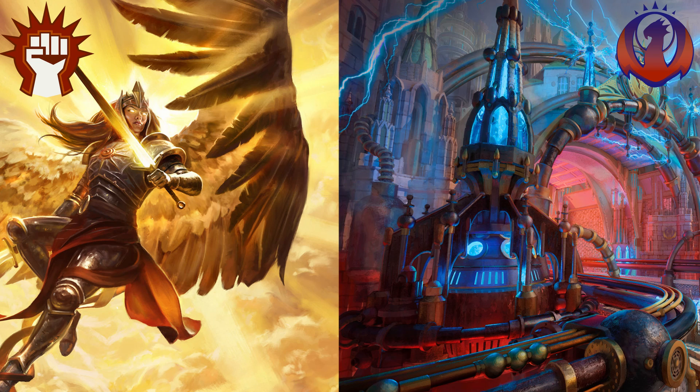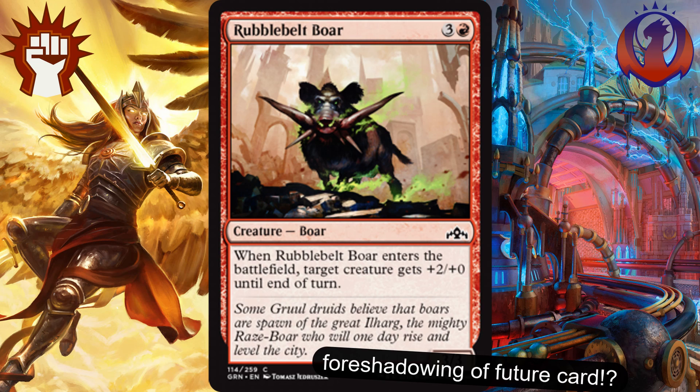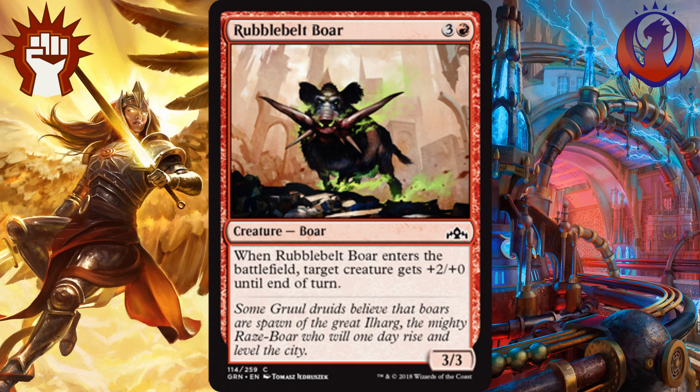Continuing on, we have red commons, and I'm going to start with an honorable mention for Rubblebelt Boar. This is a 3-3 body for 3 and a red, but when it enters the battlefield, target creature gets plus 2, plus 0 until end of turn. I mention this because for Boros, that plus 2, plus 0 will help a creature continue to mentor other creatures and keep that value chain going for potentially a couple turns. That alone could be a reason to play this in your deck if you are really aggressive and trying to make sure that you get value from your mentor mechanic.